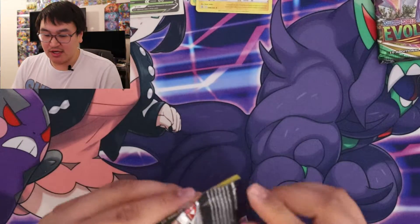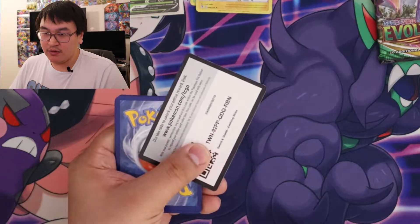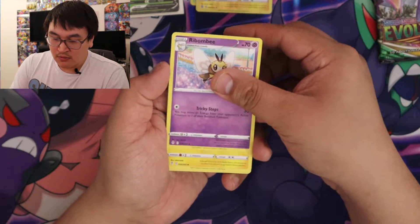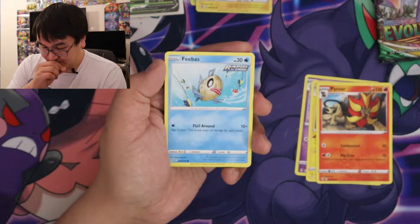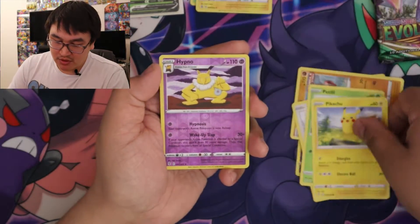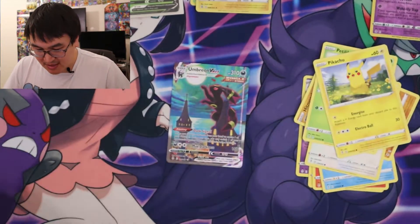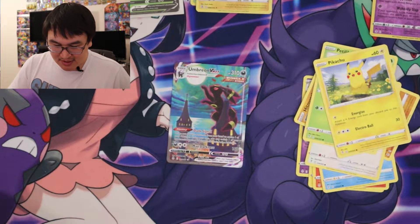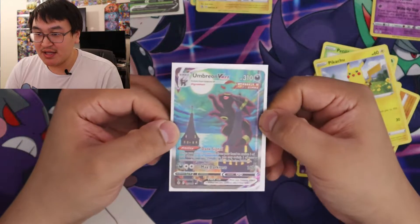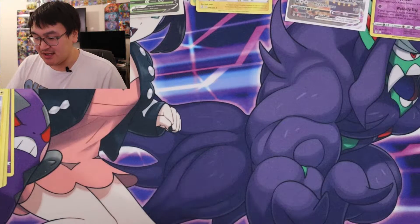Now we're on to Evolving Skies — is there an Eeveelution in here? Code card for you. One, two, three, four. Electric energy. Ralts, Flabébé, Hitmonchan, Slakoth, Pikachu, reverse Hypno. It's an Umbreon VMAX Alternate Art! Wow, that's nice in person. I've seen a lot get pulled online — this is really nice. Look at that. And there was an Eeveelution in there. Nice.